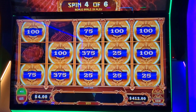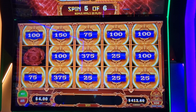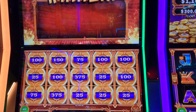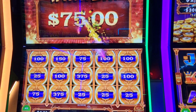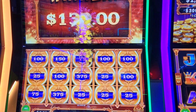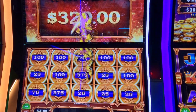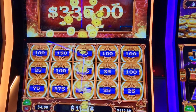Three spins, fill two in — we can do that. There we go, we need one. Do it for us, double us up. There we go, we finally got a 2X. 75 right there, another 75. We will take that $335.